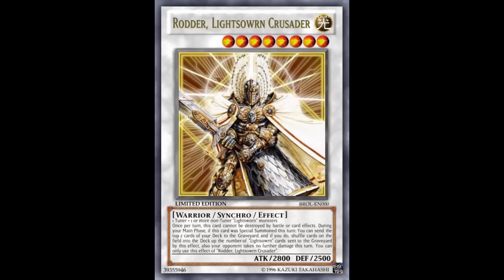This is Rotor Lightsworn Crusader, supposed to be a Lightsworn-type crusader. He is a Light, Level 8, Warrior, Synchro Effect Monster with 2100 ATK and 2500 DEF. The stats are totally fine — you're over the attack barrier and the defense is nice too, no complaints there. It's made with one tuner monster plus one or more non-tuner Lightsworn monsters, so it's not a generic synchro you can throw in every deck.